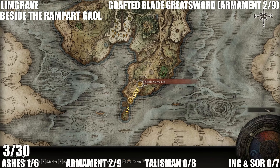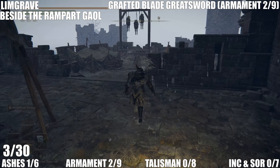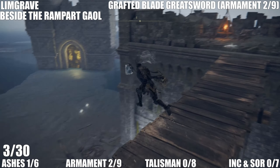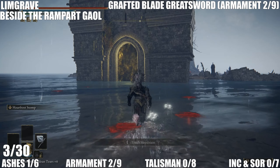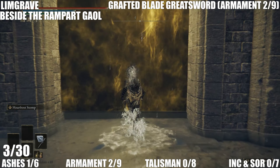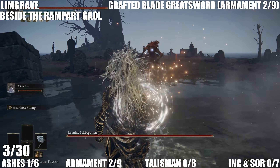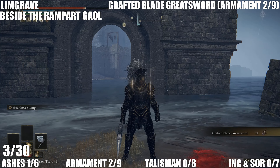Still in Limgrave, we are beside the Rampart Gaol or at least that's the site of grace closest to this area. This is to the very southern point of Limgrave. Drop down here to where the jellyfish are and go to the boss area. Beat this boss and get yourself the Grafted Blade Greatsword — I think this is one of the few legendary items that I actually found naturally. That's the second armament.